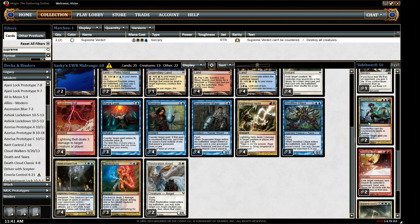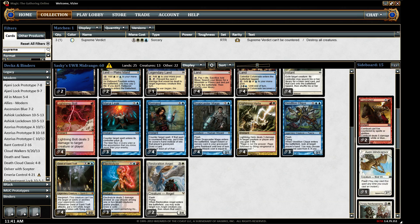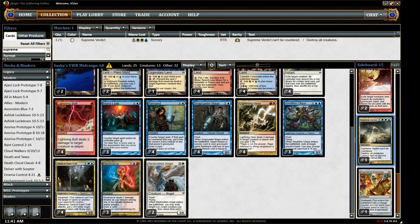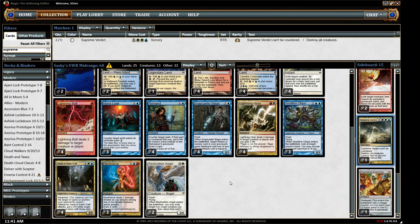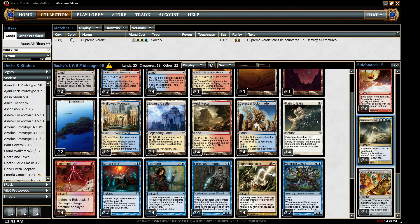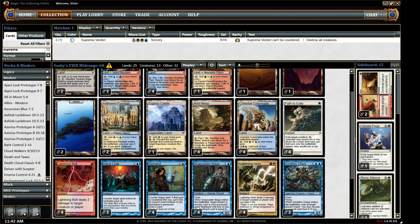What's it complaining about now? There's only one Supreme Verdict. Alright, it's saved. It's yelling at me — that card is not in my collection. It's kind of a bug. I need to restart the program. Let's see if it'll let me play with it — nope. It's because I threw one card in there that I didn't own on accident. Now it needs to restart to catch it.